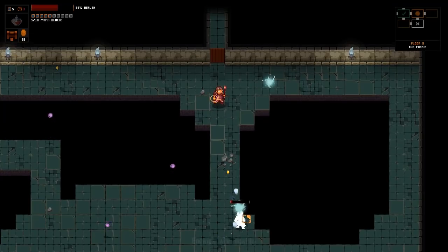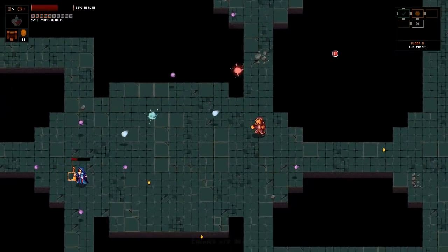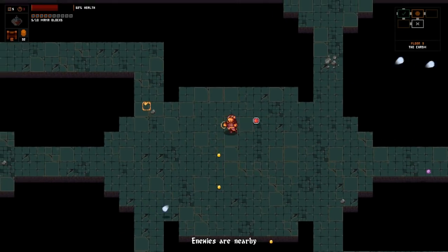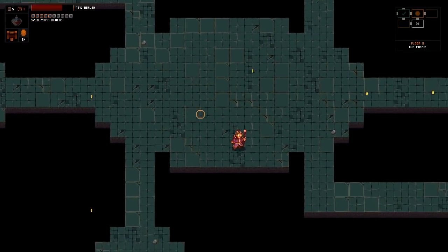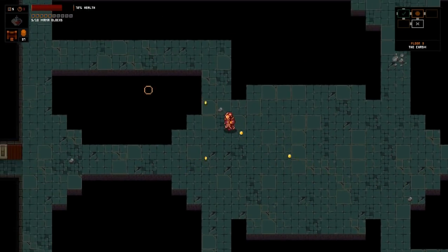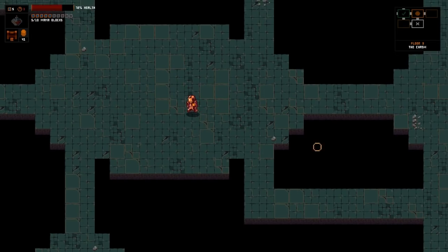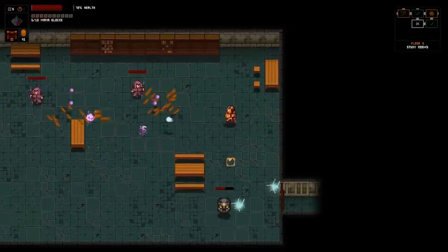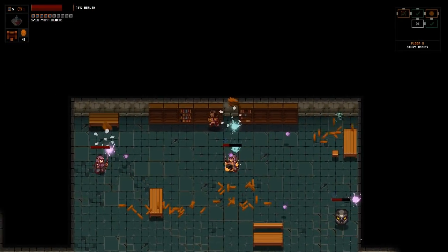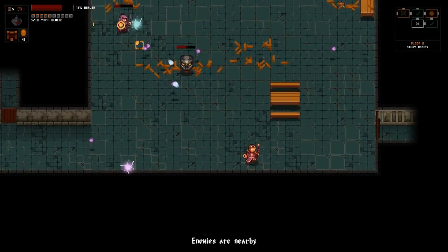I really need to get some extra projectile speed here. Is this guy summoning more? He might be some kind of bizarre Merlin creature. I'm glad that gold magnetizes into the character at the end of a room - that's a nice feature. It helps. I hope at some point we get different character models.